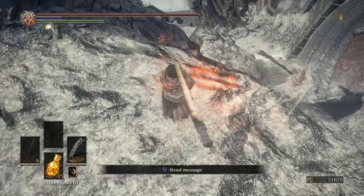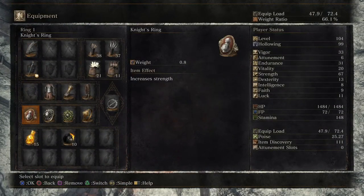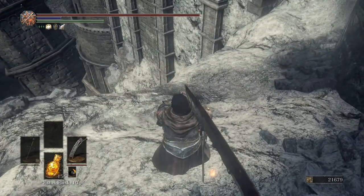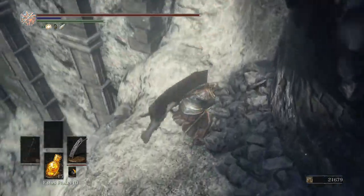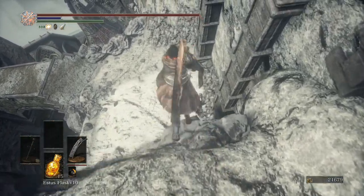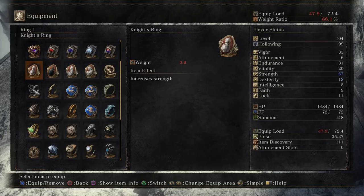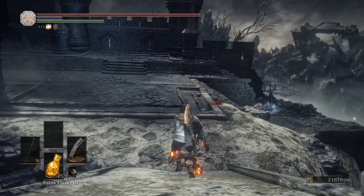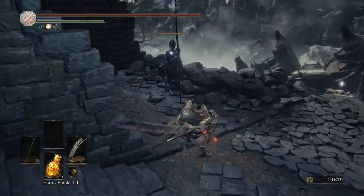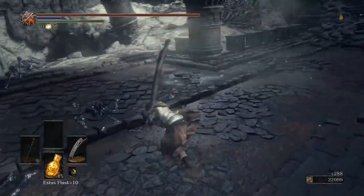Oh, she sells stuff! What do we have? Nothing of import. What's this — Splitleaf Greatsword? Interesting. This looks pretty far. Are you sure? Just to be safe, go ahead and put that on. There we go. I think we're supposed to jump. Put back our strength — let's go!